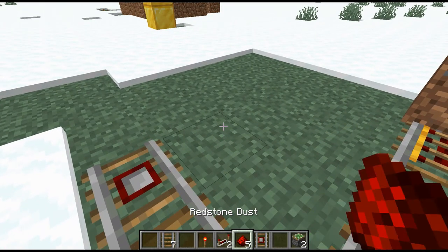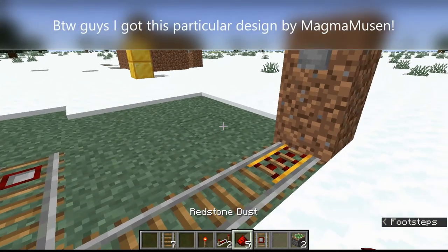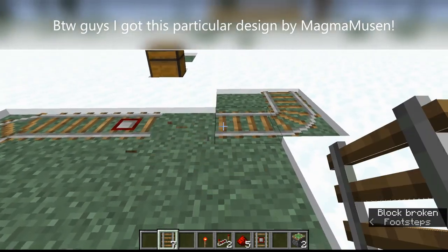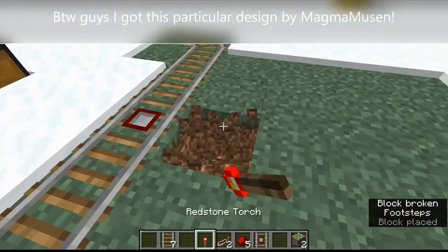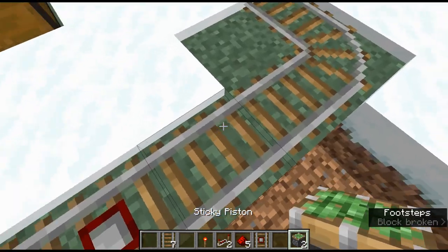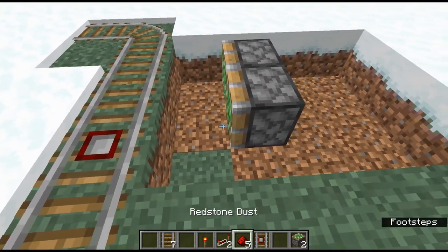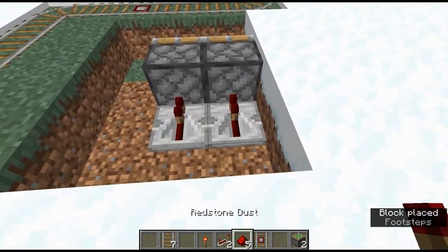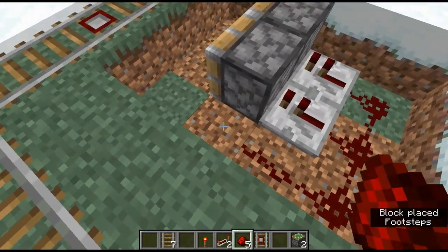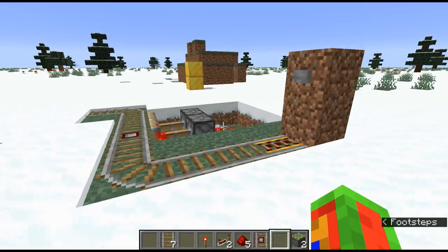What you want to do is make it keep going - you have to have two rails right here or else it won't work. Then dig a little space here and right in front of those two rails place two sticky pistons with a spot in between them. Right behind the sticky pistons, place two redstone repeaters, and then right behind those put five redstone dust - one, two, three, four, five. Then right here place your redstone torch, and now the trap is all ready to go.